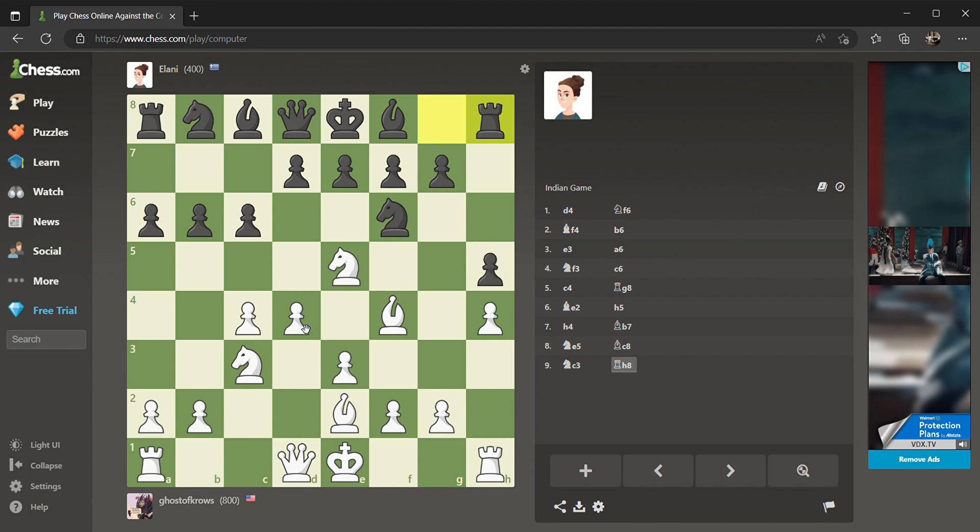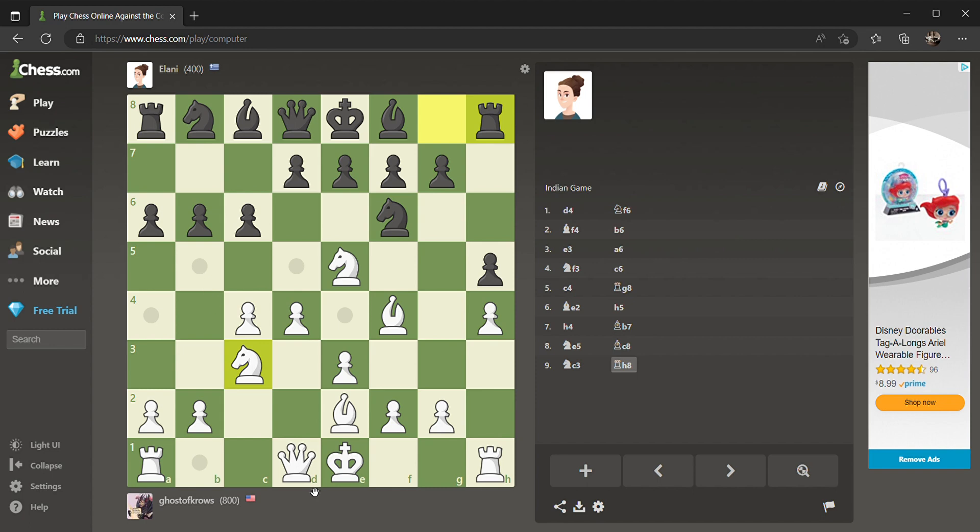This knight is controlling this square, this square, this square, and this square — not to mention protecting these pieces. We have to keep that in mind. I don't want to sacrifice here. I want to castle — that's what I want to do. I'll move my queen out of the way so I can castle on this side, because they've got more action going over here. I don't know if this is correct or not, do not quote me on this stuff.